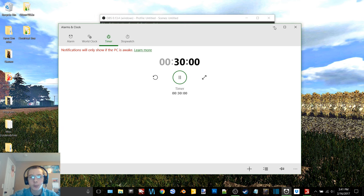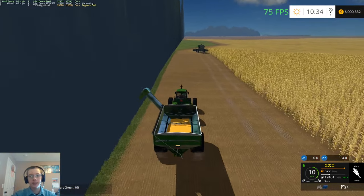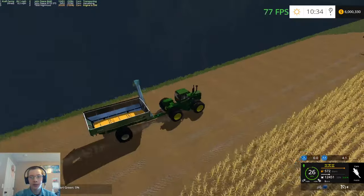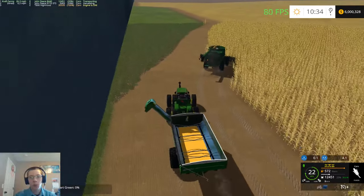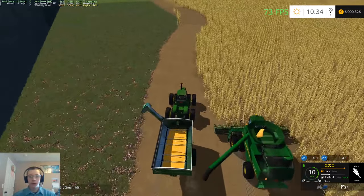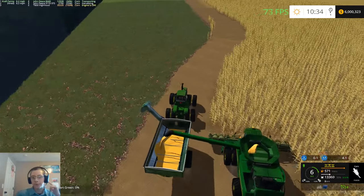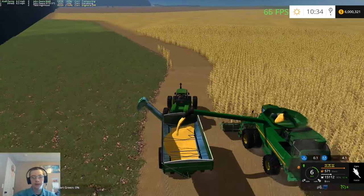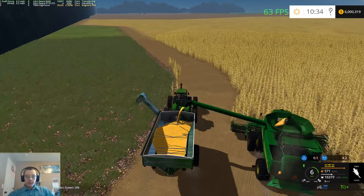Hey, what's up guys, Craft Farms here and welcome back to another video. Today we're doing some more testing here on my map. We're to the combining stage. I've got the field opened up, I've got auto combine running right now. I'm just gonna run around here and unload him. I did try using Courseplay at first, but it was kind of acting strange. I wasn't liking this field layout that much.